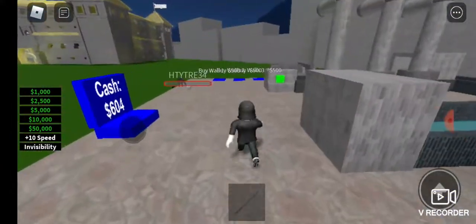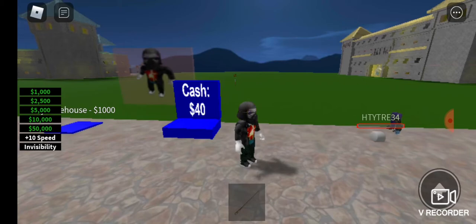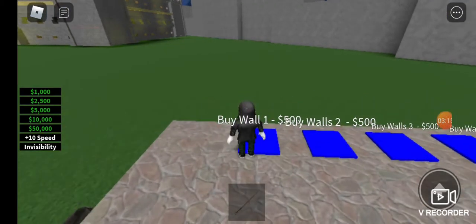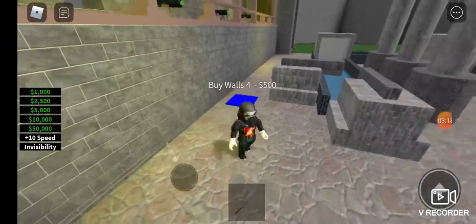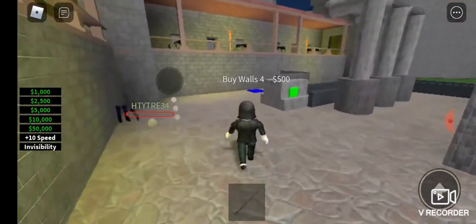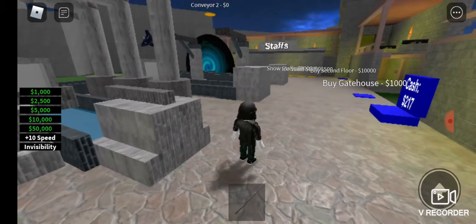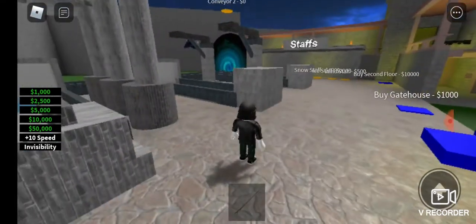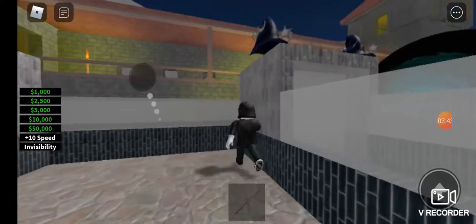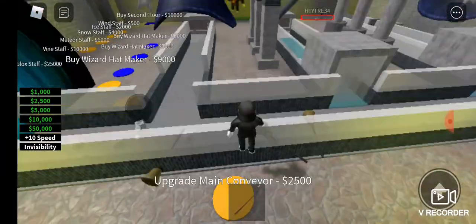There's a wizard hat transformer — oh, that's from the hat dropper! I'm making money quite quickly now. I've saved up what I reckon is about 2000 so let's buy some castle walls. I'm missing the back one. I've now got all three of the broom droppers and both the magic hats, and I've upgraded the walls on the conveyor. I was going to speed up the main conveyor but I don't have enough yet.